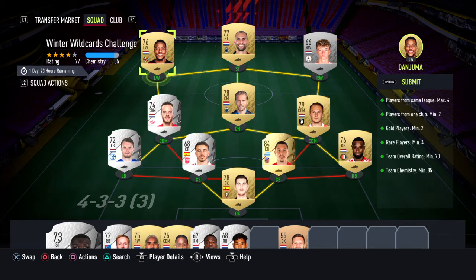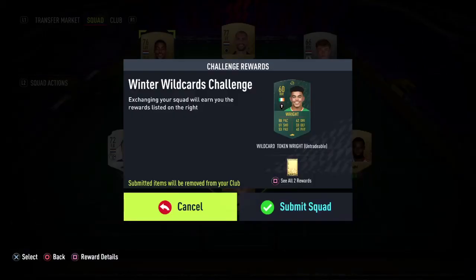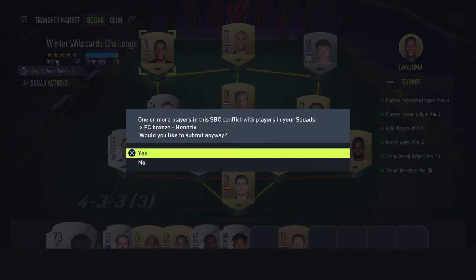Exactly 77 rated instead of 70, and exactly 85 chemistry. If you buy exactly the same players as shown one by one, without any games, you don't need any loyalty — you'll get exactly 85 chemistry. We submit.